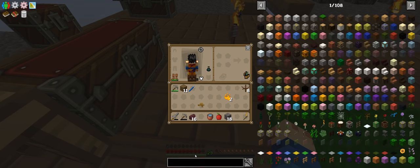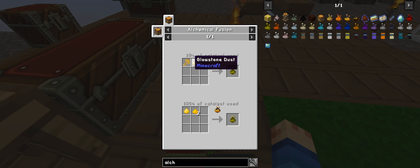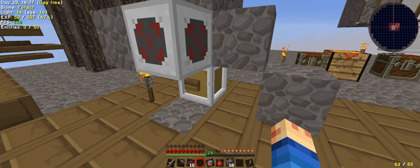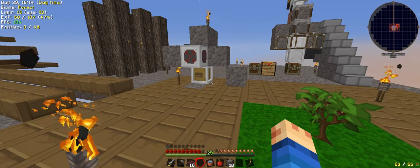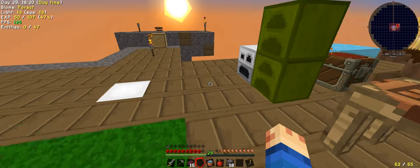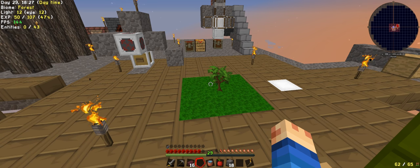Gold. Okay so it's actually wrapping up time, and this is where I needed the netherrack. So next episode we'll actually upgrade the casing to netherrack so we can produce glowstone - that will give us access to the dropper and a few other bits and pieces. But mainly we need wheat - we have some glowstone, all that cool stuff. So I will see you next episode.